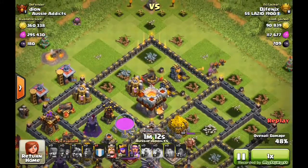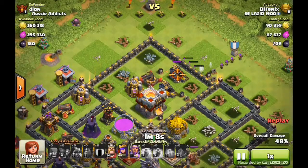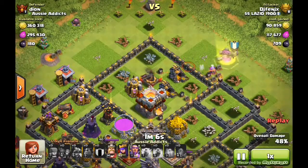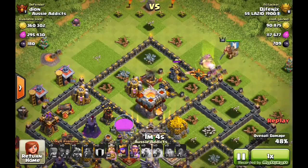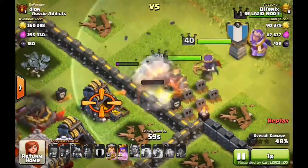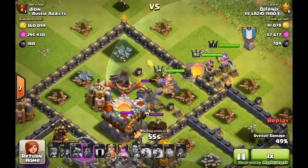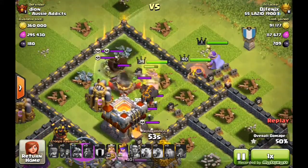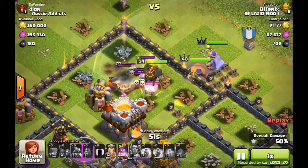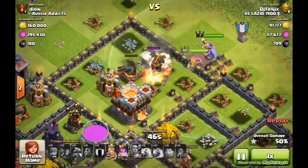Four wall breakers — how would he make it with just the two? He's got a Golem in his clan castle to run for his heroes. You do see very, very little damage to the king from the splash. Out comes Dion's Hound on defense. I love the graphics of the crater on the ground afterwards.